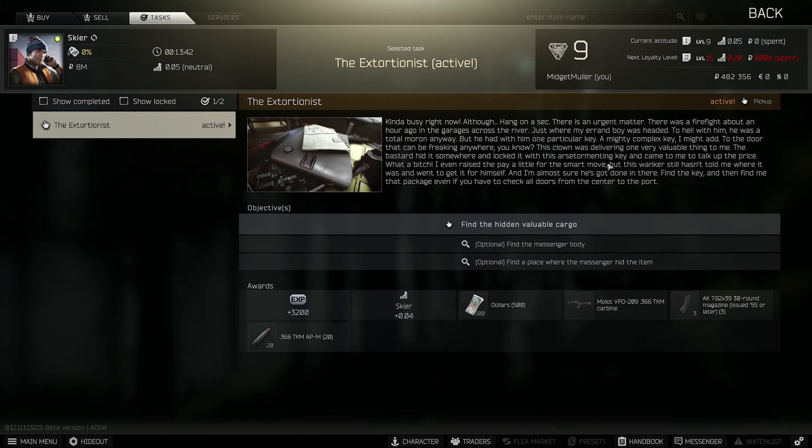What's going on everybody, welcome back to another Tarkov video. Today we're going to be doing the quest The Extortionist. For this, all we need to do is loot a prop body that's always there every single raid. On that body there is the key called the unknown key, and that key has a 100% spawn rate on that body.